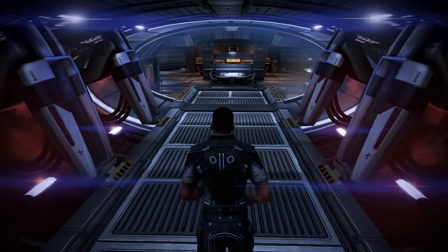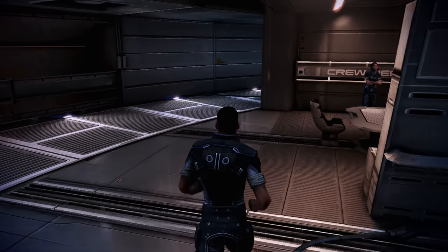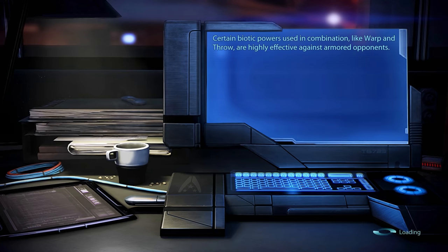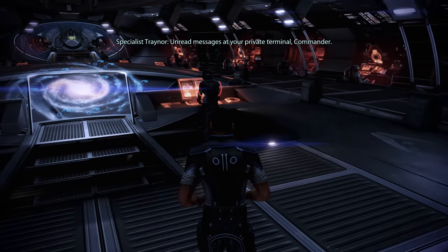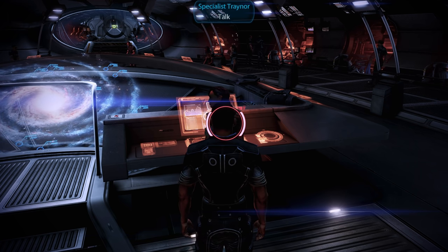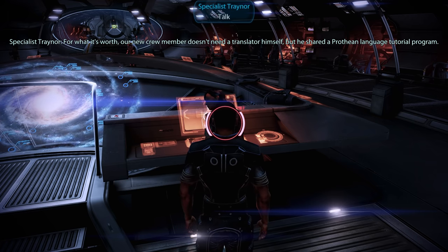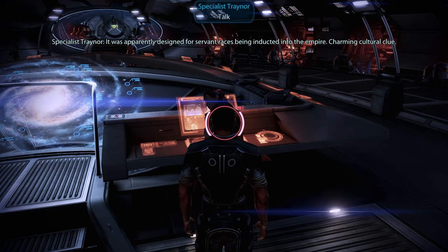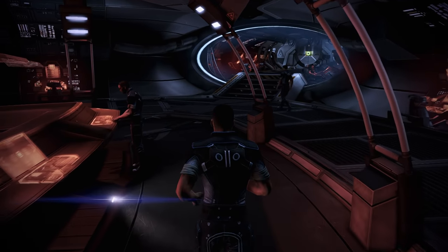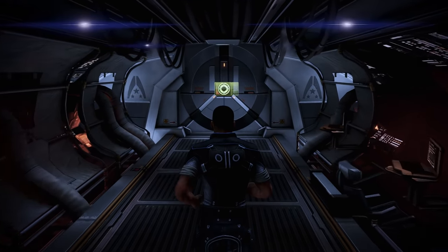With that, we are also done here and it is time to return to the CIC. Those poor colonists on Eden Prime — first the Geth attack, now Cerberus. Our new crew member doesn't need a translator himself, but he shared a Prothean language tutorial program — apparently designed for servant races being inducted into the Empire. Charming cultural clue. That is certainly one attribute I would not describe Javik with, but then again, he has been in stasis for 50,000 years, so maybe we should cut him some slack.